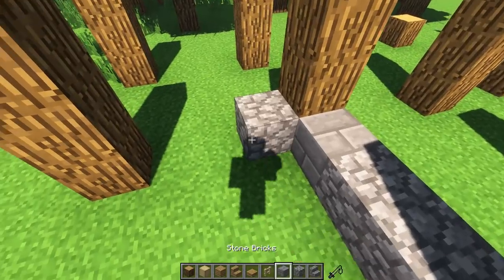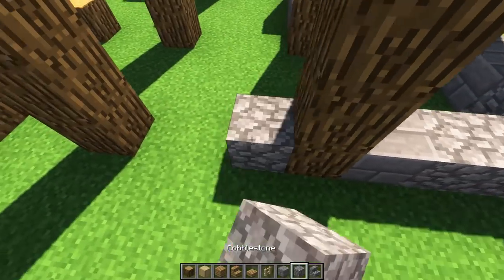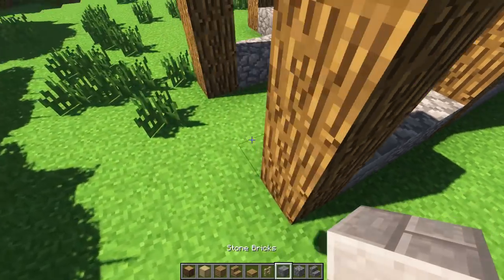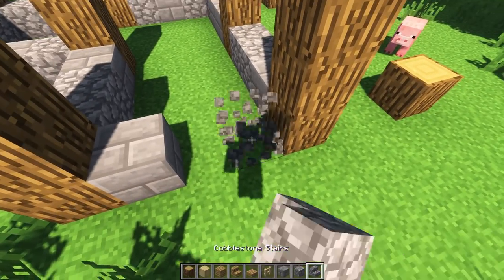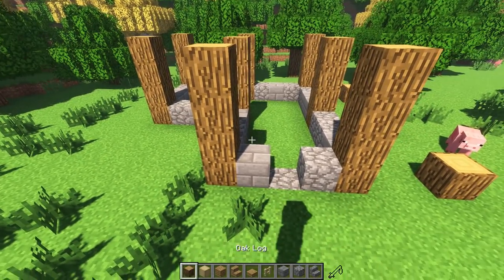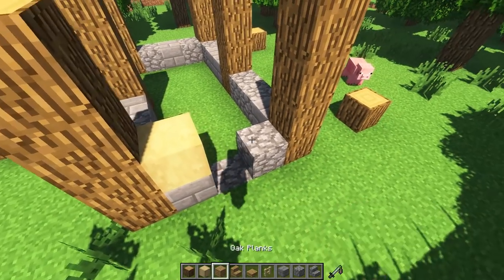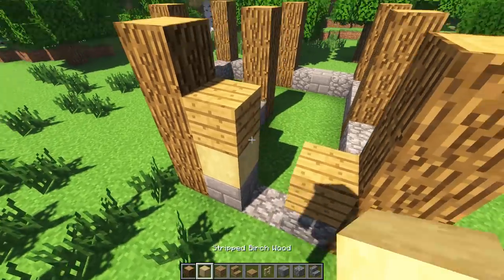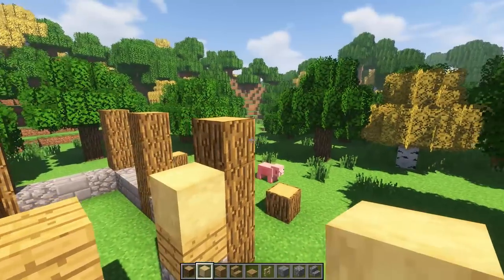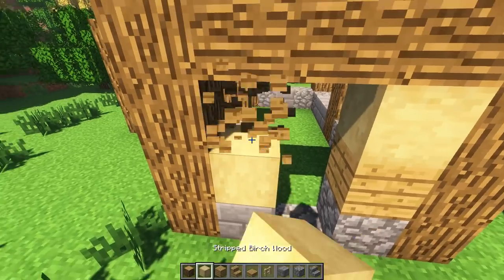Now let's give it a nice border. We're doing a mix of stone brick and cobblestone, randomized - like this, boom, random. It doesn't have to be exactly like mine, just randomize it all the way around. Leave the middle section open in the front - that's where we're putting a door.